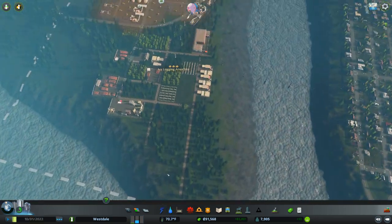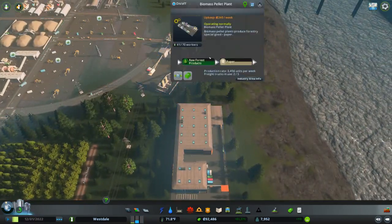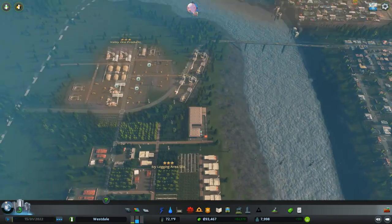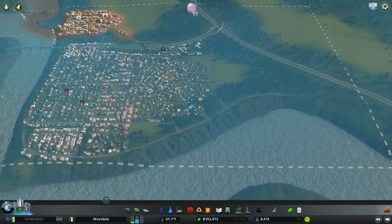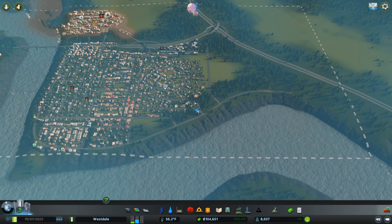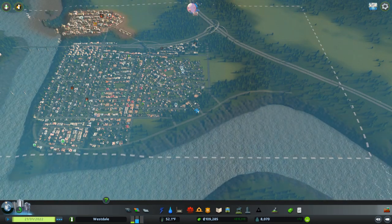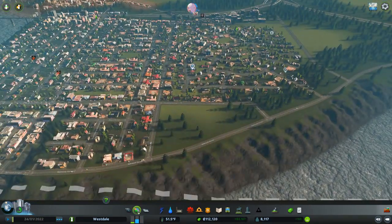There we go. Look at these paper mills — they're going full steam and it's helping supply my furniture plant. So I'm not really doing any highway planning right now. I kind of like to build up my city to the point where everything breaks down almost, and then go through and do a drastic sweep of highways here, highways there, large roads here, large roads there. You'll see very soon.